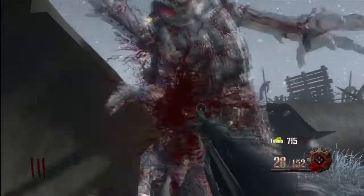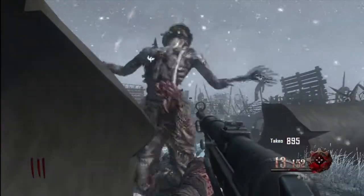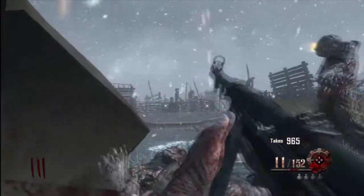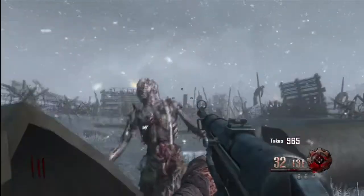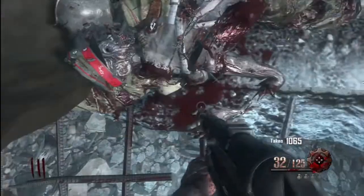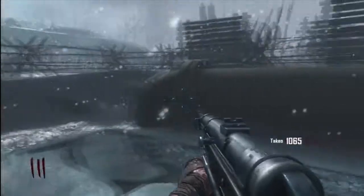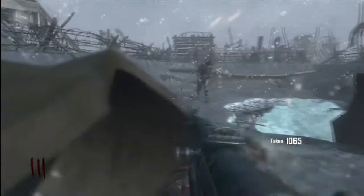Juggernaut is probably recommended to get to some high rounds, but the zombies will just crowd up in front of you. This is a really good point glitch — if all the zombies pile up in front of you, you can easily shoot them off straight away and you'll be able to get lots and lots of points by doing this.